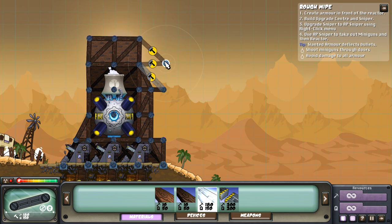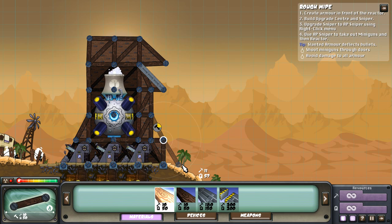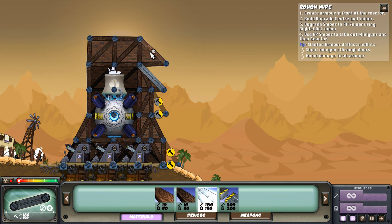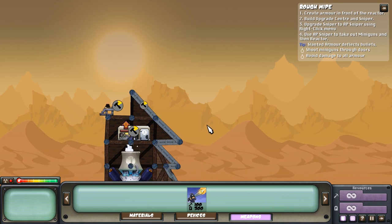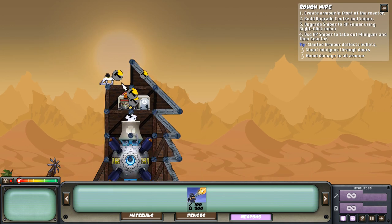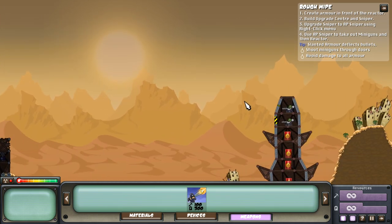We're also going to repair. Repair all of this, upgrade. We're going to deflect all these bullets if we can. That's going to make it into a door. And then once that's built, we're going to upgrade the sniper, and then we can shoot down the enemy.